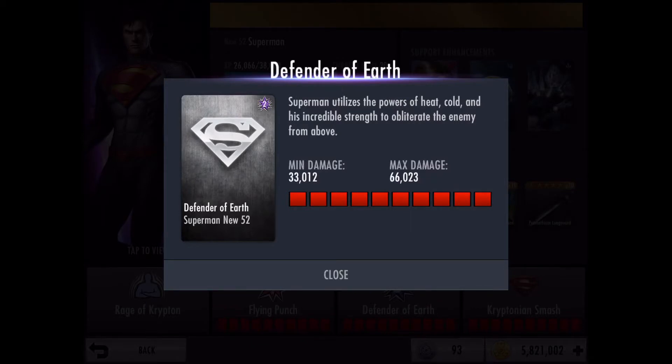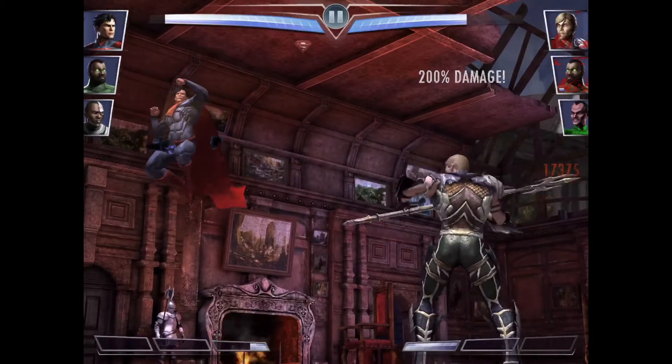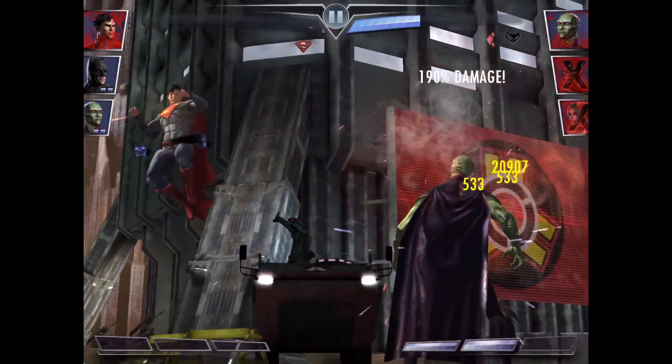The second move is new — it was introduced with New 52 Superman and it's called Defender of Earth. Superman utilizes the powers of heat, cold and his incredible strength to obliterate the enemy from above. This move is super cool — it uses Superman's heat ray vision, his freeze breath, and lastly a big smash onto the ground.